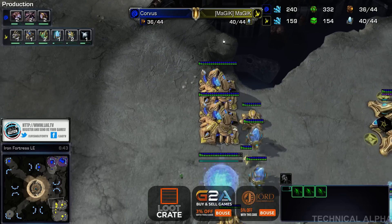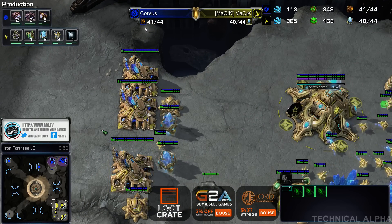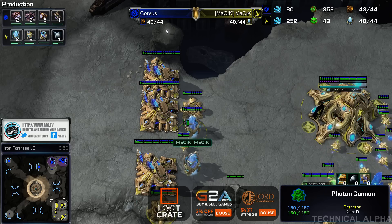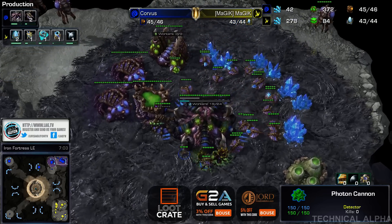I'd hate to have him come down and just start attacking probes or whatever. I mean, if he just runs down and accidentally attacks a gateway a few times — I don't care. These cannons are going to kill him anyway, before he even gets in. So it's whatever. It's probably going to be a little bit of a slow build-up.